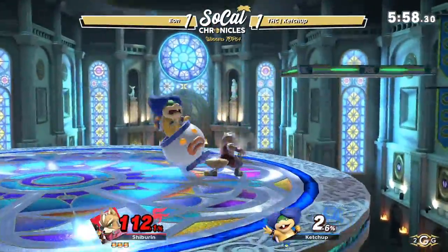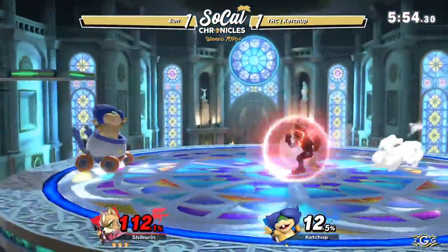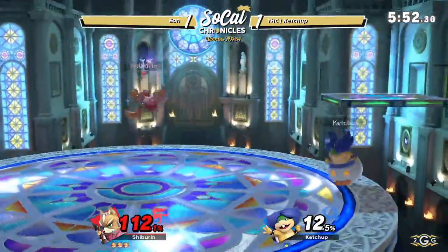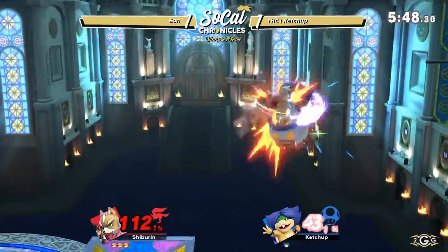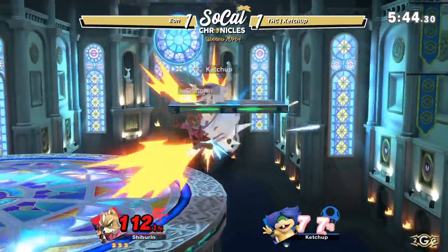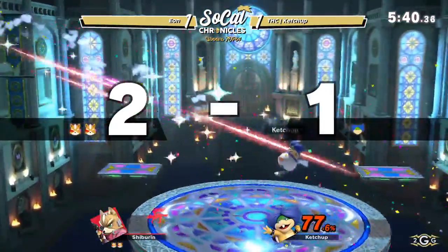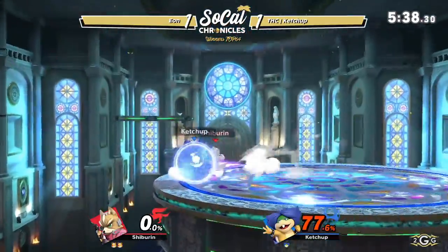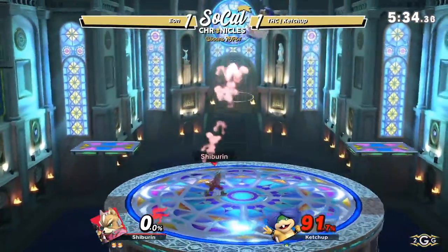We saw what Ketchup can do with the lead here, but now we're seeing what Eon can do with the lead. He's definitely off three stocks against Ketchup. Having this frustrating situation against Ketchup — it's pretty tough for Ketchup honestly to get an opportunity here. And he sets up the up air — great play. I low-key thought he was going to do like a reflector to turn himself around then jump back here, but he decided not to.